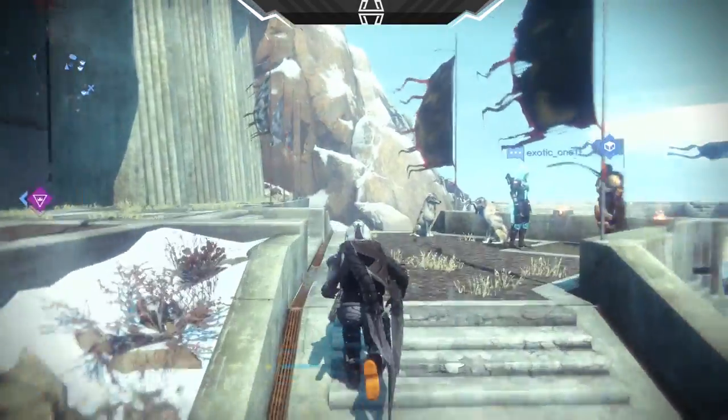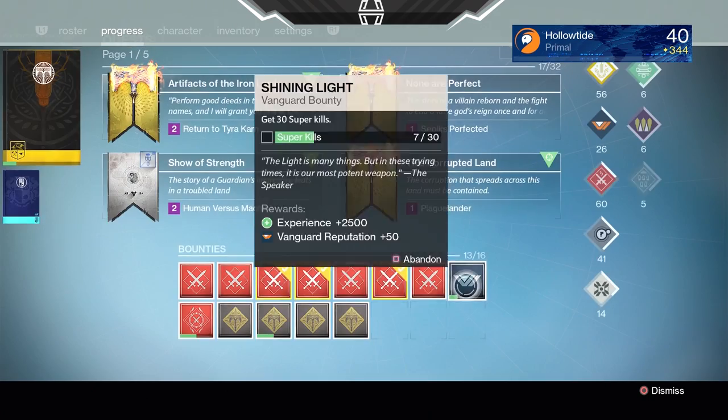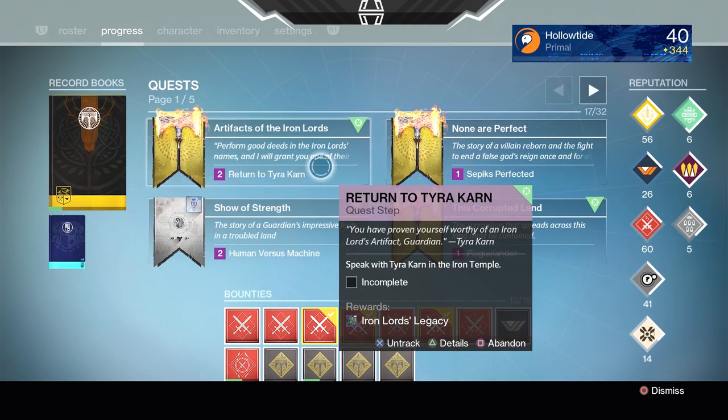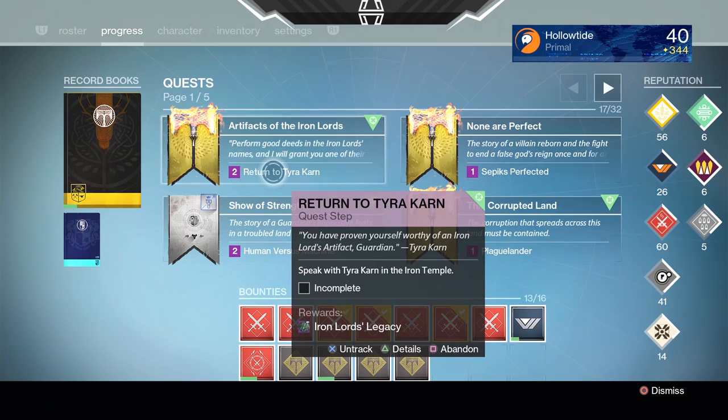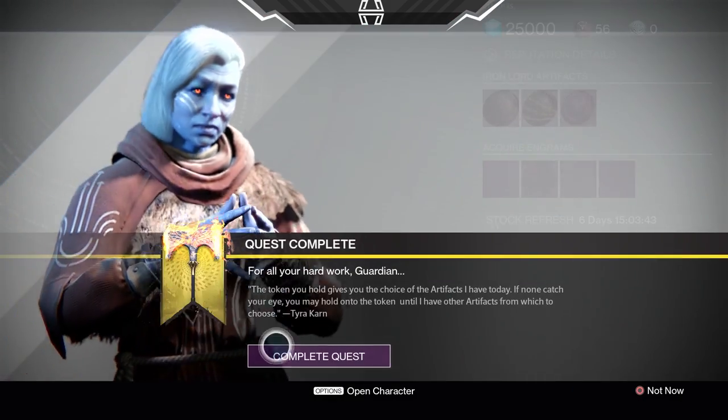What's up ladies and gentlemen, Holo here. Today I'm going to show you how you can get one of the new artifacts in Rise of Iron. What you have to do is complete the Artifacts of the Iron Lords quest that you get from this new lady — Tyra Karn or something, I'm not sure.